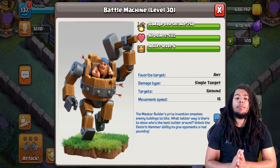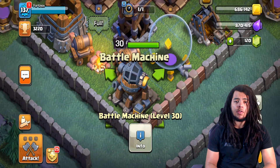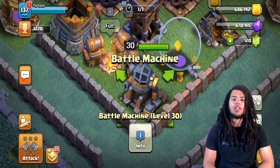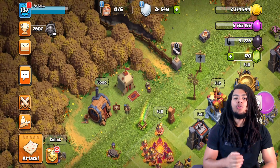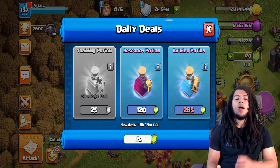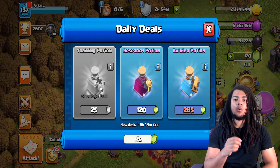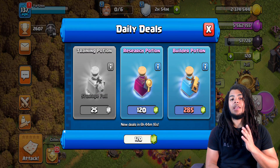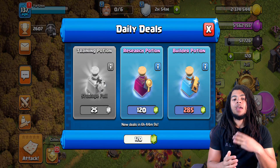Now that you have all six builders, you can move on to other things to spend gems on. The highest value per gem I've found is training potions — but I don't mean buying them outright. Wait for the trader's daily deal where you can get a training potion for free or for 25 gems. At 25 gems per training potion, if you use the full hour, you will definitely get the most bang for your buck on resources.